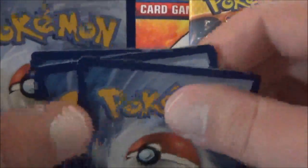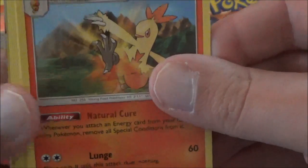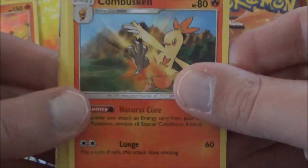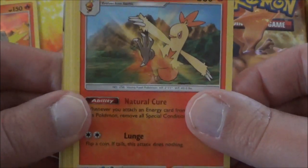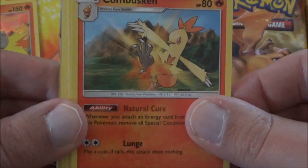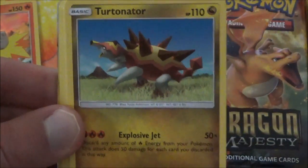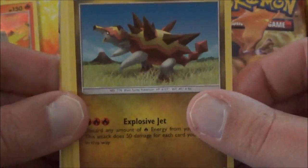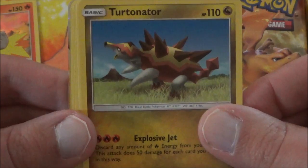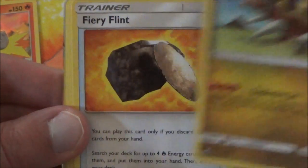The Energy goes off over here. I think we might have something here, folks. We have a Combusken — the Stage 1 evolution of Blaziken, Stage 1 for Torchic. There's Torchic. 'Come with me if you want to' — I always love saying that whenever I get this Pokemon, because it just reminds me of the Terminator, Arnold Schwarzenegger's classic action film. And we got a Fiery Flint.